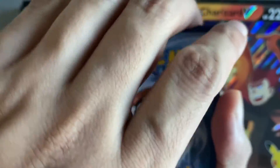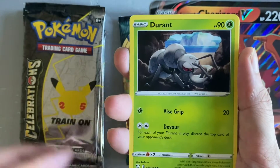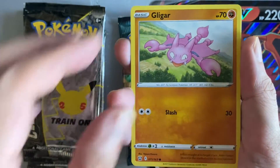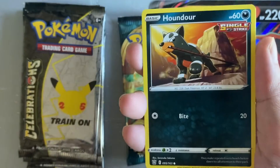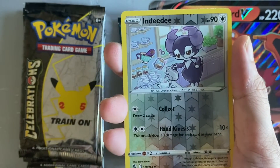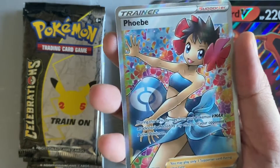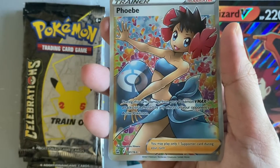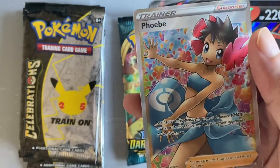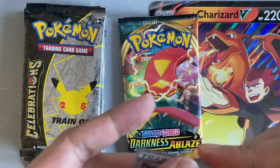For the Battle Styles pack, guessing fire energy — we have steel energy, single strike energy, a Luxio, a Durant, a Gligar, a Honedge, a Houndour, a Scatterbug, a Frillish, a reverse Indeedee, and a Phoebe full art trainer. Very nice — a great pull from Sword and Shield.